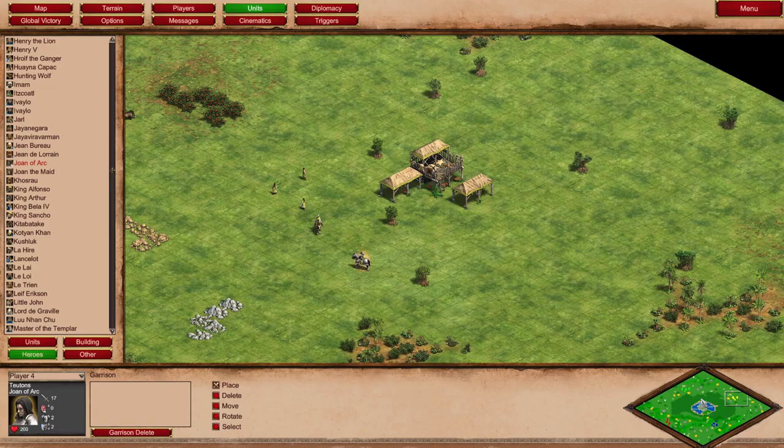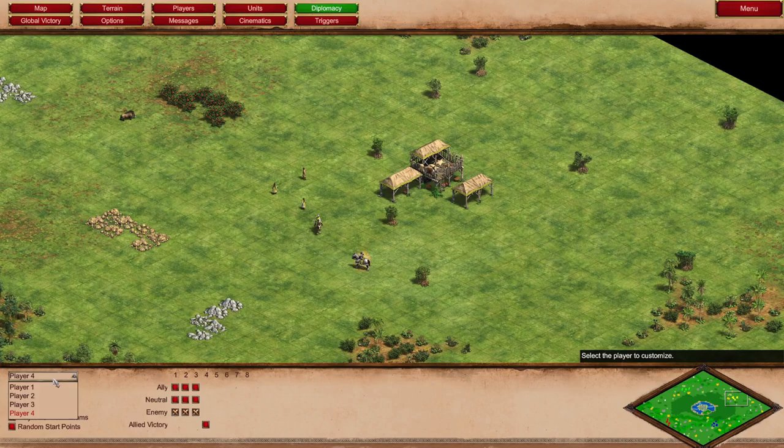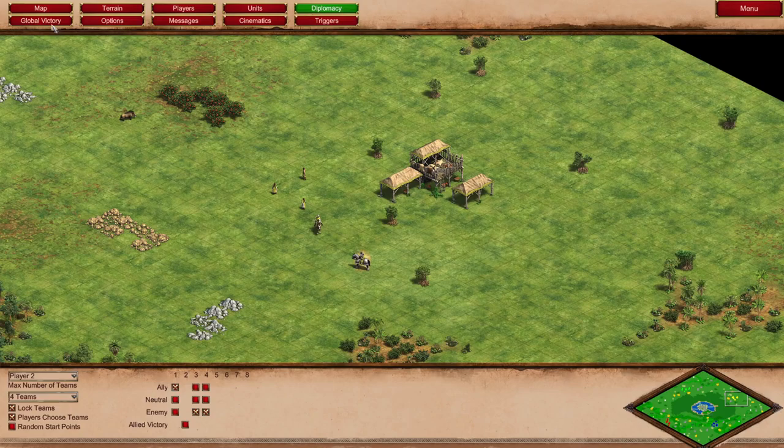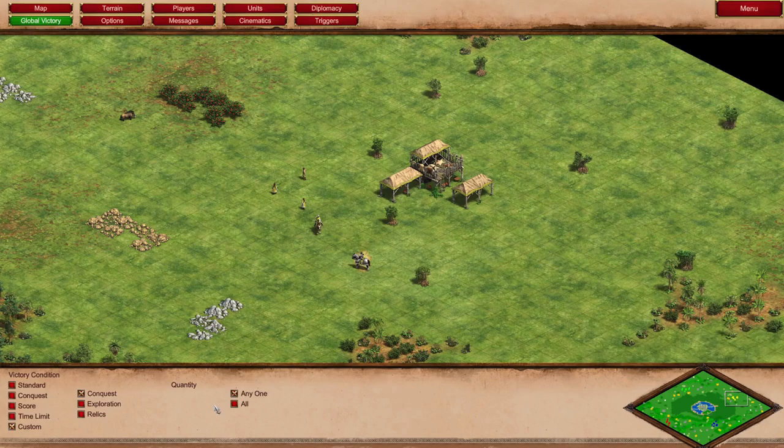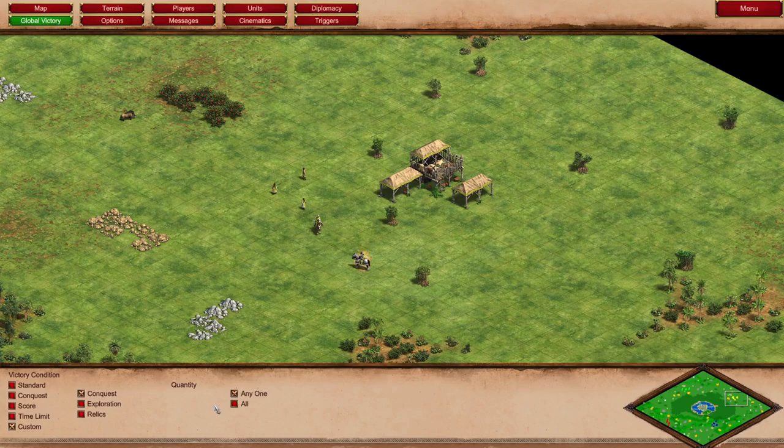Diplomacy — we can set whether they're friendly or foe. So we can put player one and two to be allies to each other. And then player three and four are going to be allies to each other as well. And then we're going to go ahead and lock teams because we don't want them to turn on each other — and look, lock teams is set for everyone once you set it for one person. Global Victory setting — this is something you set normally in the game room. Standard conquest is the most popular, but of course you can have custom scenarios where you collect all the relics or have full exploration. You can also disable buildings and stuff.